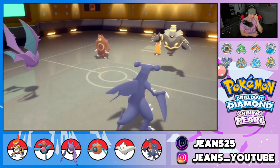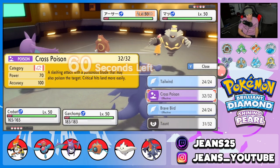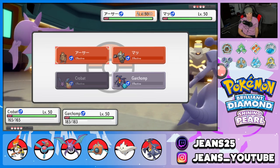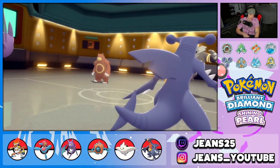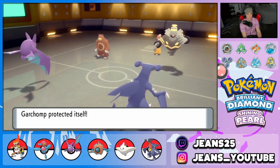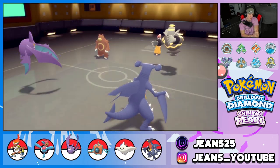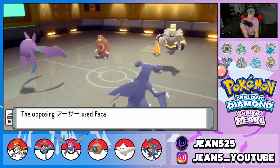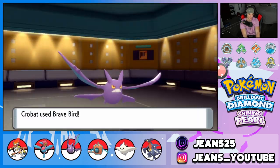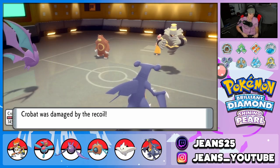Now we're under Trick Room — how do we play this? I could protect Chomp and try to get Togekiss in. I think protecting the plus-two Garchomp is our move since the Trick Room is really tough to play against. He's going to run me with physical attackers though. I should try to Taunt again — Cross Poison could have been a play to land crits now that we're burned. We deal some decent damage but it's looking rough.